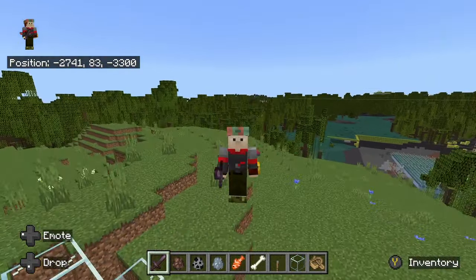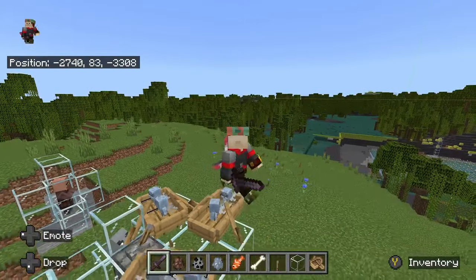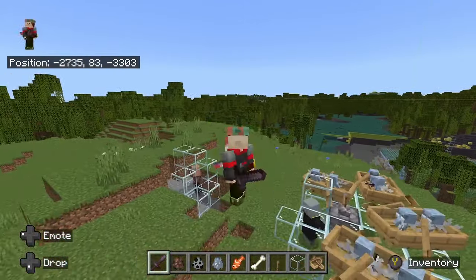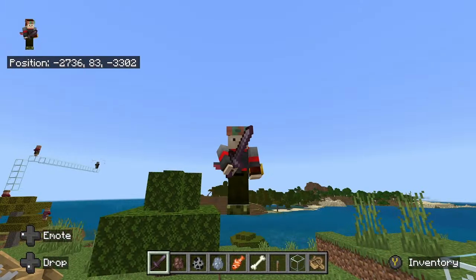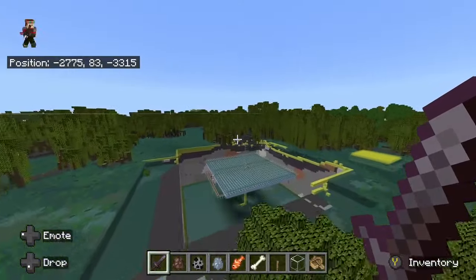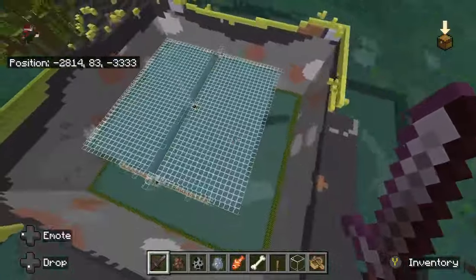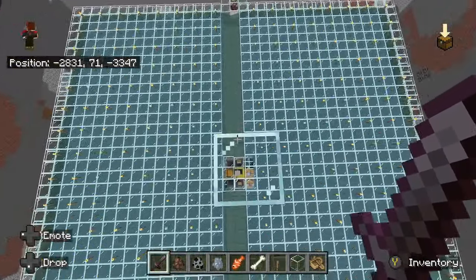Some people have messed with this for Enderman farms, and that's useful. You could use this for breezes to kill them AFK — an evoker killer with looting 3. But that's not ridiculous enough. Then it occurred to me: I like bone meal, but I don't want to have to kill skeletons for bone meal. So what happens then?